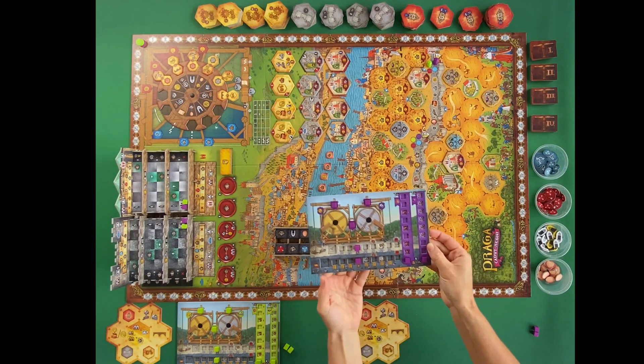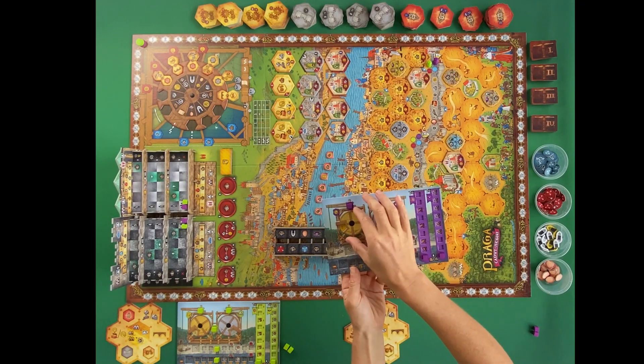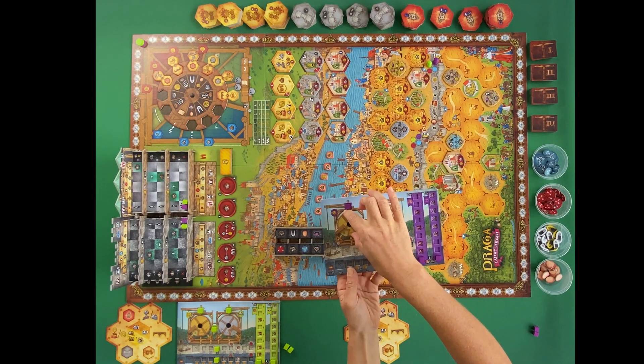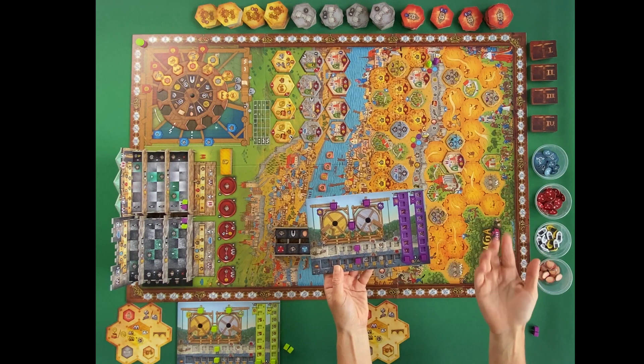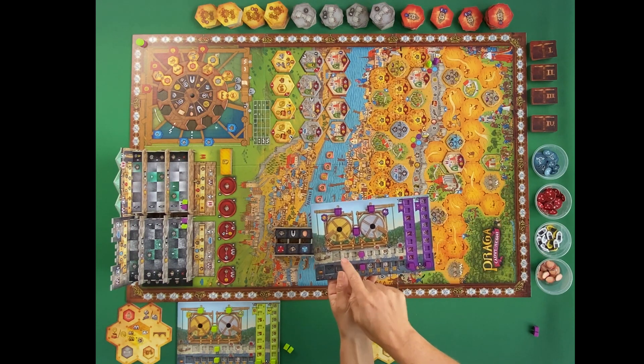There are many things you can get done in this game. Being a dry euro and a point salad, you need resources. I really love the player board where you track your gold with little dials rather than collecting physical tokens. I actually love that it's just a counting dial for both stone and gold. You've also got two tracks along the bottom showing how much stone and gold you can generate at one time.